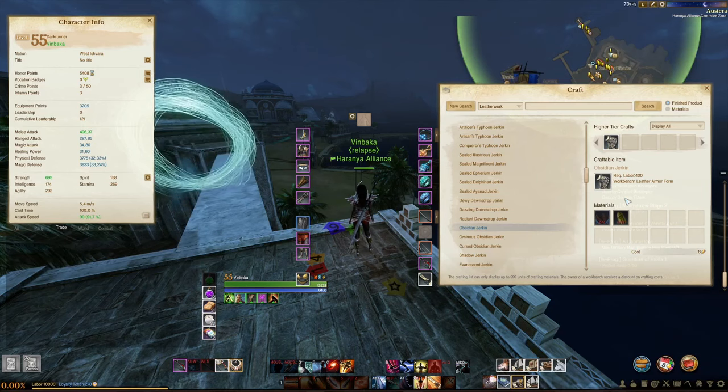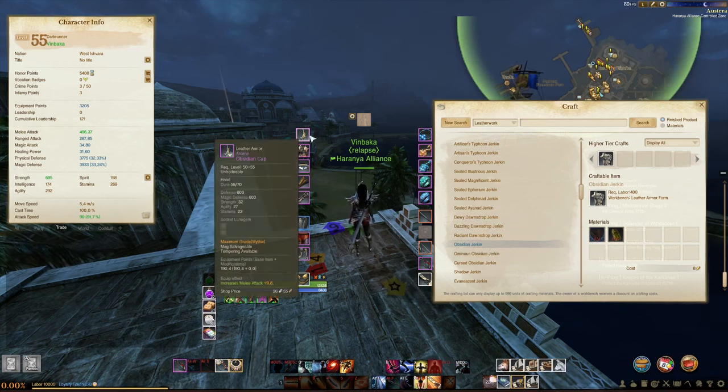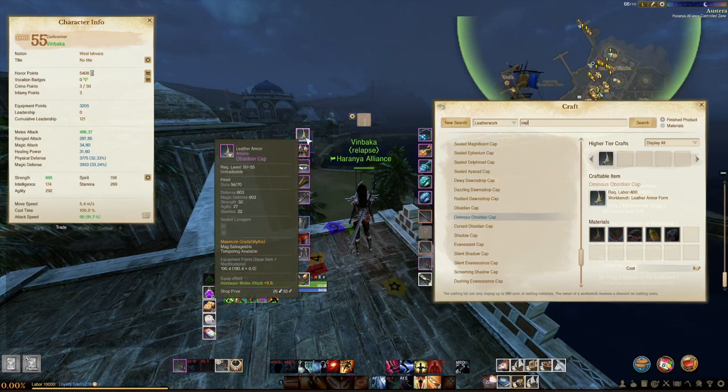Obsidian gear is pretty streamlined and not too complicated to understand. There's a debate in the ArcheAge community about whether the higher you have leatherwork proficiency, the more chance you have to increase the grade when crafting. For example, if you have a T1 Obsidian helmet that's Arcane and you have all the mats ready to craft it to T2, it has a chance to increase a level — so it could go from Arcane to Heroic. Whether this is exactly related to your life skill proficiency is not fully known, but max or zero life skill, it still has a chance to increase.